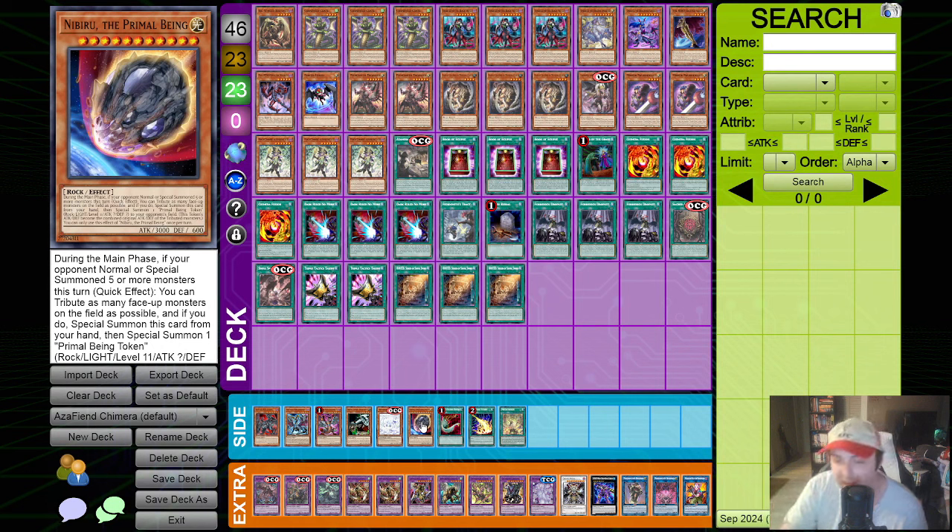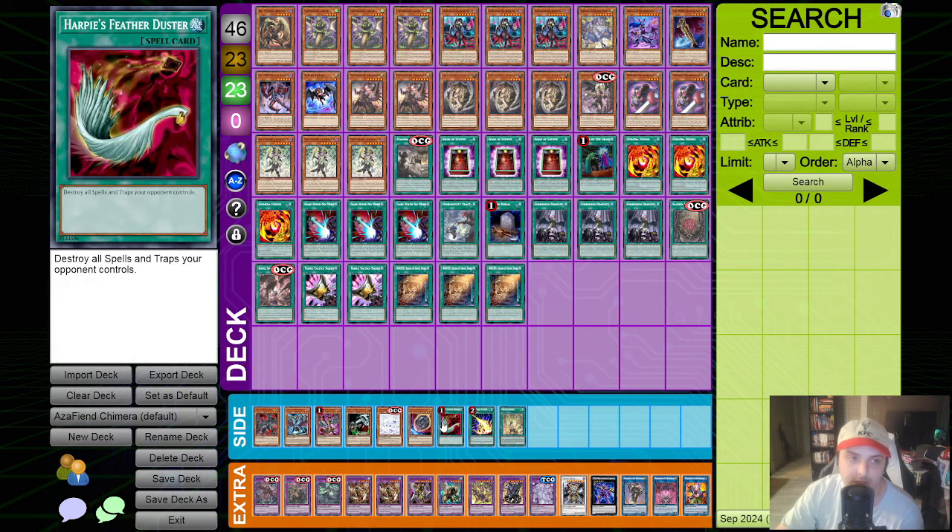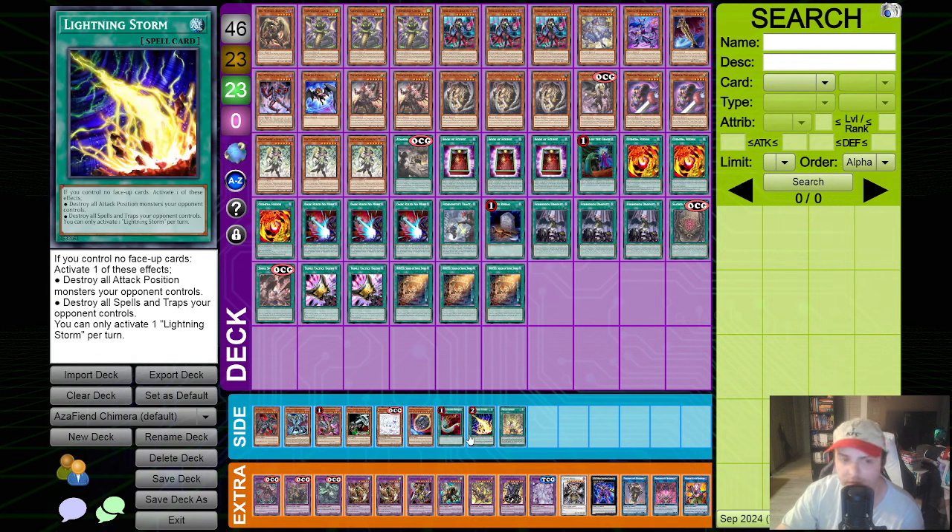I wouldn't recommend playing a lot of hand traps. The problem with Chimera, and even Branded, is they are fusion decks. Fusion decks struggle to play hand traps because they are resource dependent - they need monsters to make monsters. Most fusion materials in fusion decks replace themselves when used as fusion material because you need to keep the resource loop going. If you have hand traps, most either don't meet the credentials to make the fusion monster, or you're just eating away cards that could have been further gas. We still have board breakers like Harpie's Feather Duster and Lightning Storm. You can run Raigeki as well if you feel you need to.